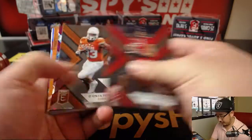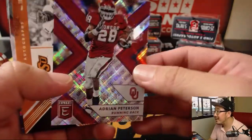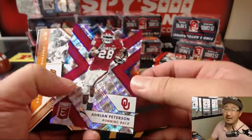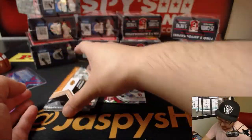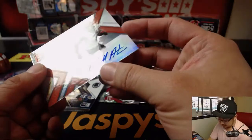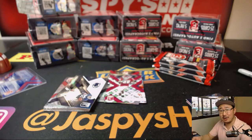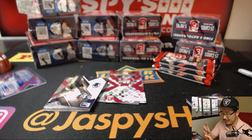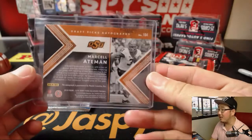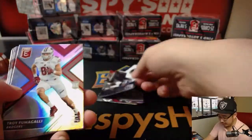Next pack. There's Adrian Peterson in his Oklahoma gear — that is 45 out of 99. And we've got Marcel Aitman, eating up yards. Oklahoma State. There's Saquon Barkley primary colors insert.